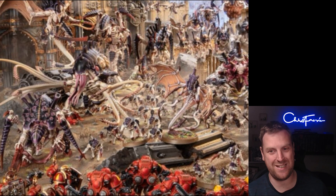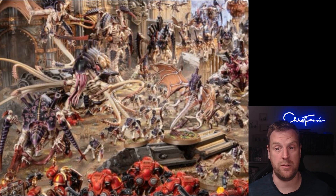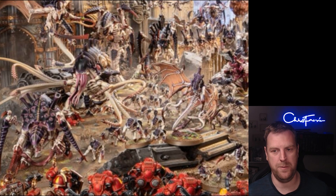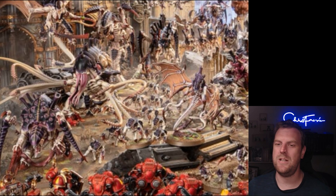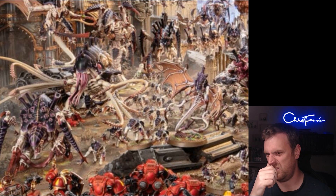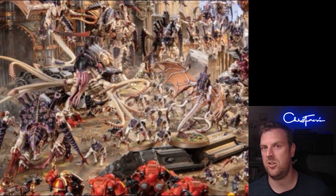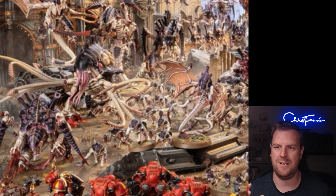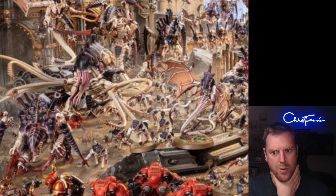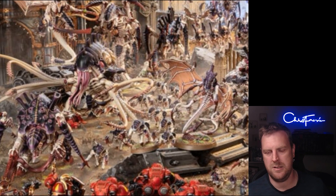Swarming Masses is in your shooting or fight phase — pick one Endless Multitude unit that has not been selected to shoot or fight. Until the end of the phase the unit gets Sustained Hits 1, and if the unit has 15 or more models it also gets crits on a 5+. So if you have a unit of 20 Termagants shooting 40 shots with the Fleshborer — critting on a 5+ for an extra hit — they're only Strength 4 with no AP, but you're going to be throwing an absolute ton of dice at things. That would be quite cool.